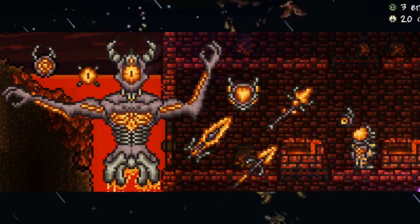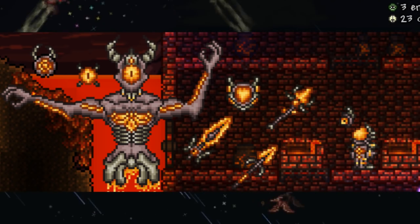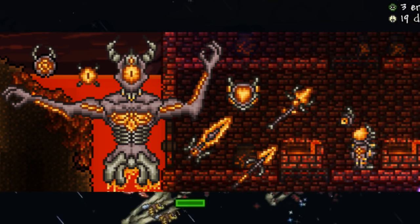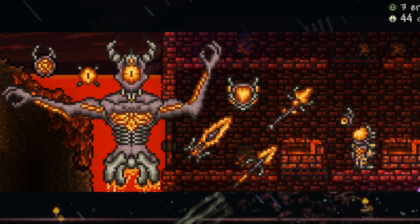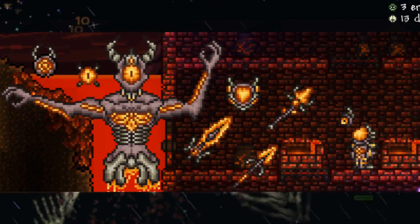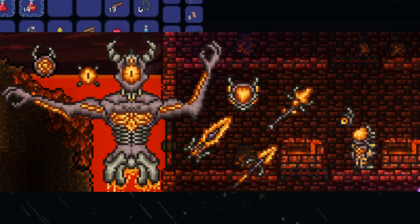Drops from Infernon include the Firestorm Shield, which allows a dash by double tapping and hits enemies dealing the burning debuff; the Blaze Saber, which occasionally shoots out a blazing inferno; the Fiery Spear, a throwing spear that sets enemies ablaze; the Infernal Rose, which shoots a group of blazing infernos in random directions; and Infernal Armor, crafted with inferno appendages that also drop from Infernon at a Mithril or Orichalcum Anvil — a magic armor set that heightens magic damage and use time.